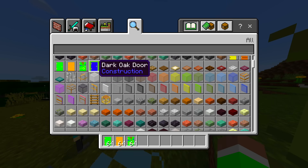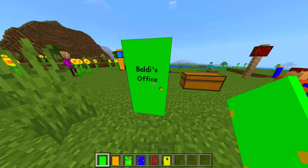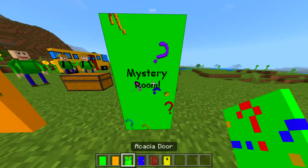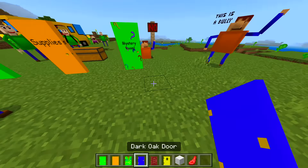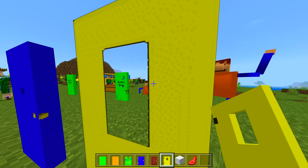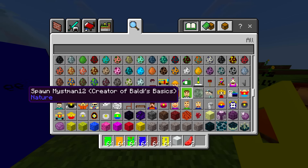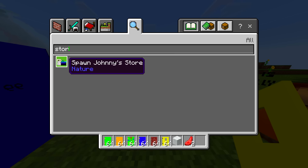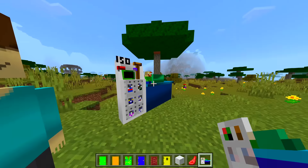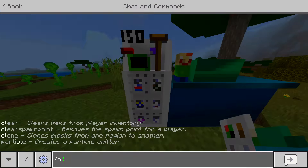Now check this out — we have all these different doors. We got a green door that says Baldi's office. Obviously you can open and close the door because it is a door. Supplies. What about this one? Mystery room. What's the blue one? 99. And this one you can just see straight through it. Very, very nice.